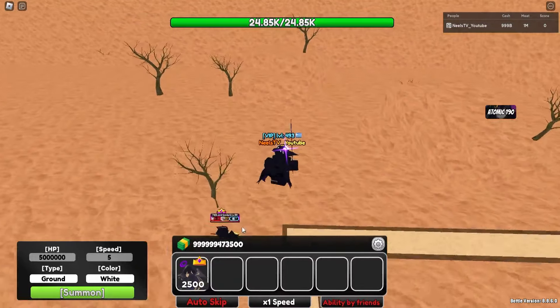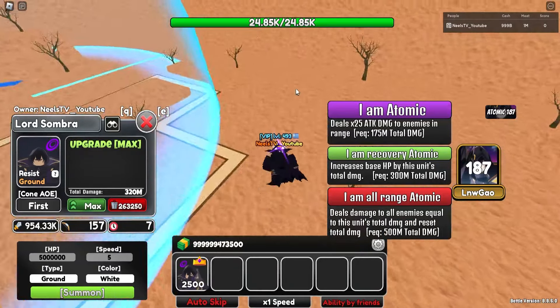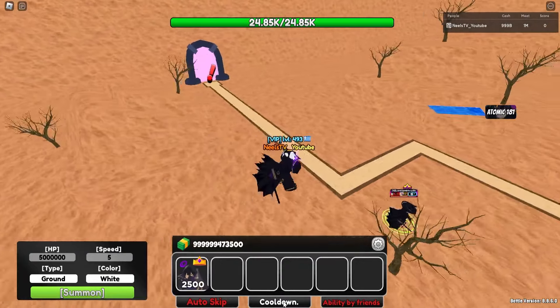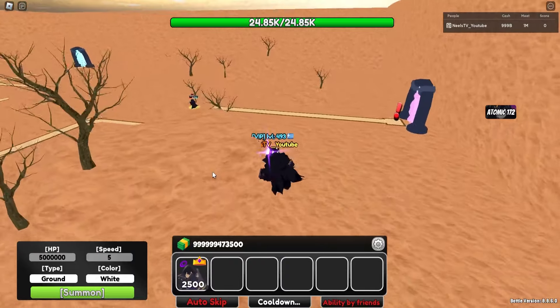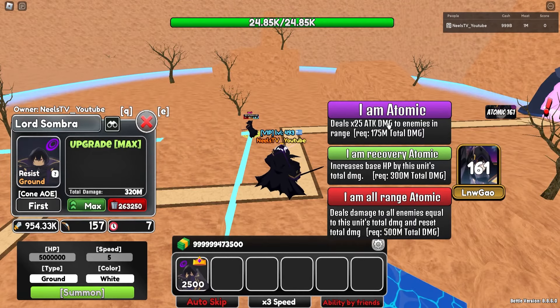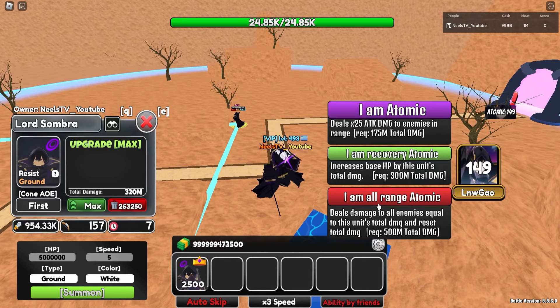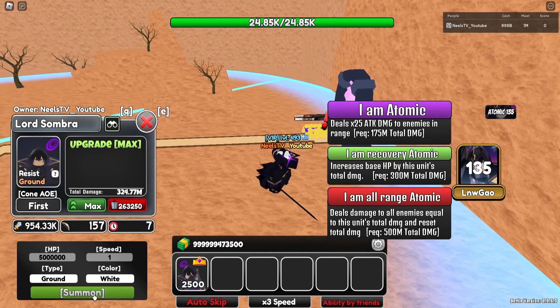It is a pretty neat damage unit — 200 seconds cooldown, which is not that bad, especially if you play at 3x speed, that's a little bit more than a minute. So you can still use the first atomic ability and then continue stacking up the damage for the nuke. I'm just gonna keep stacking up the damage so we can completely showcase the nuke at the end as well.